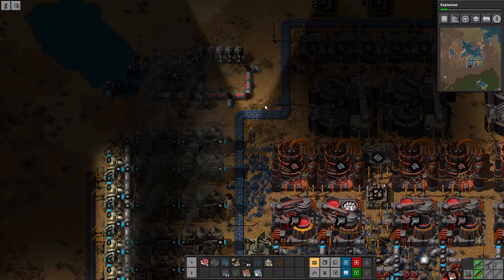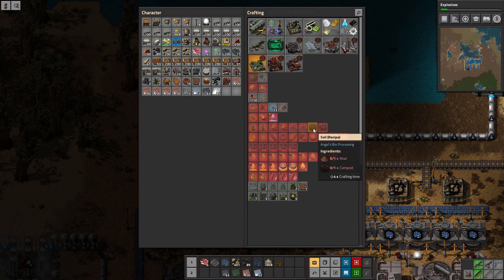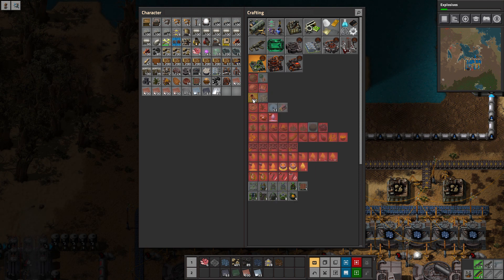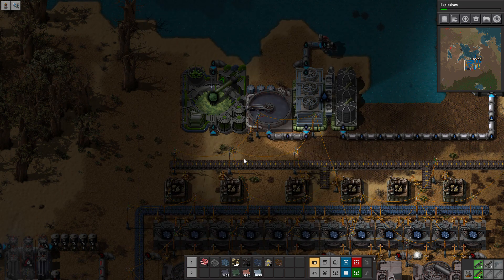So we know how we're going to do plastic — we're just going to do farming. What do we make with green algae? Cellulose fiber. Use cellulose fiber to make wood pellets. Okay, what do we use the wood pellets for? I guess we don't have it unlocked yet.